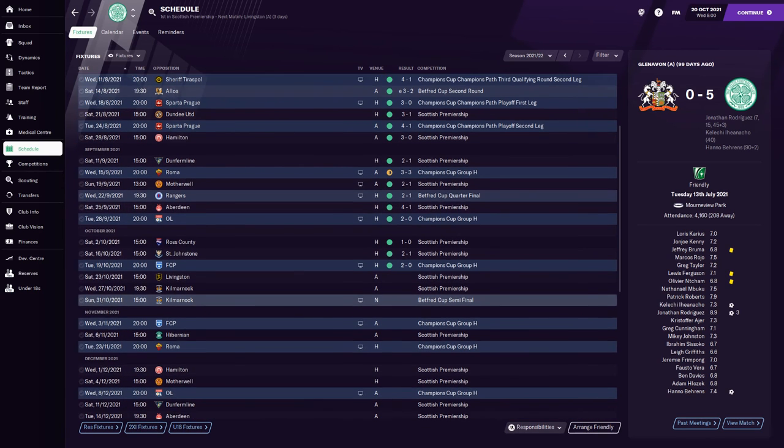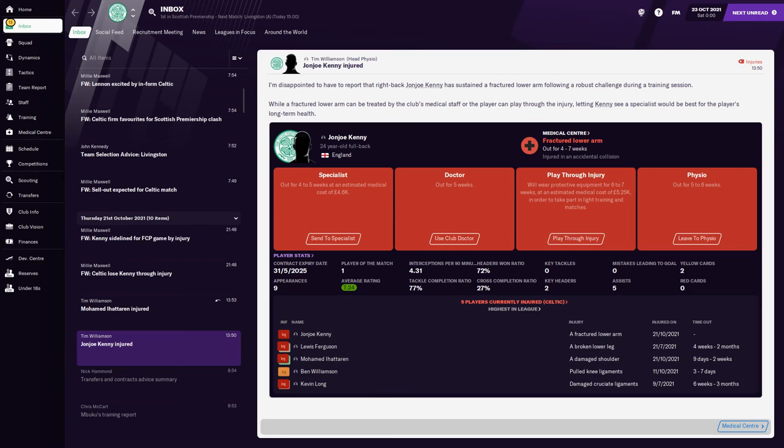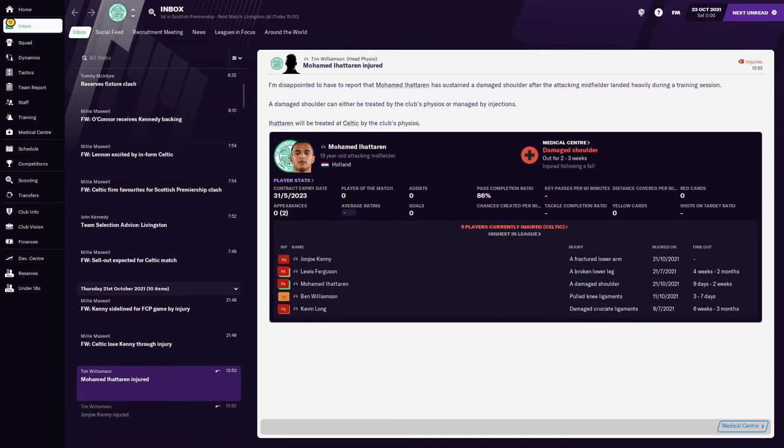We've got Livingston, Kilmarnock, and a Betfred Cup semi-final against Kilmarnock. In the next episode tomorrow we'll play Porto and Roma — that'll be a big one. Andrew Kenny injured, broke his arm, fractured lower forearm, four to seven weeks. We can't ask him to play through that — send him to a specialist and give him good treatment. Mohammed Hiataran also has a damaged shoulder, out two to three weeks following a fall — probably the one that collided with John Joe Kenny.